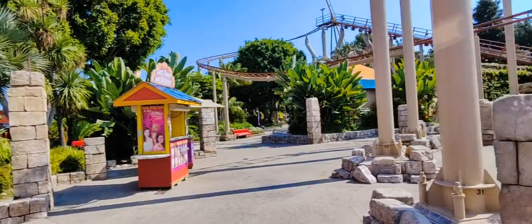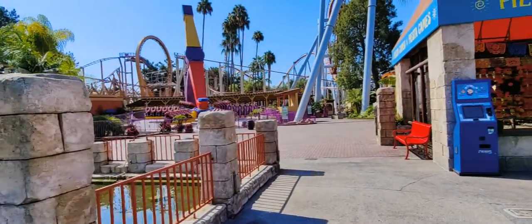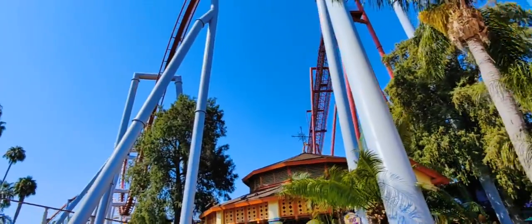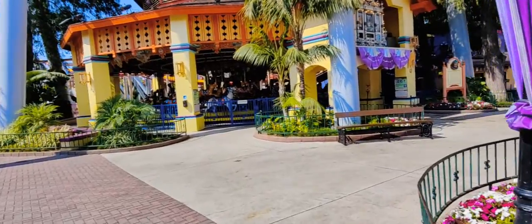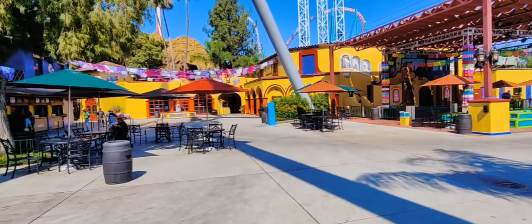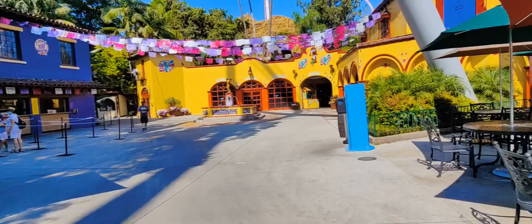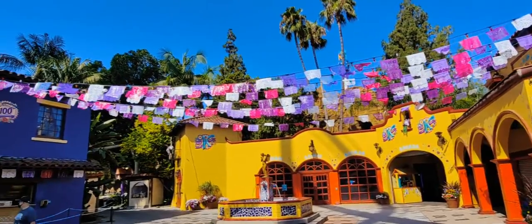Going that way will take us to Camp Snoopy, but in general this area has a more vibrant look to it, a lot of different colors. Silver Bullet is one of those rides that kind of neither here nor there signifies the end of Ghost Town, but as far as the colors go, it's more Fiesta Village. We do have a merry-go-round. It's a good area as far as representation of the Latin culture that's part of the Southern California landscape, and formerly being a part of Mexico, so you generally do get that look and feel. You can see some decorations up here at the top.